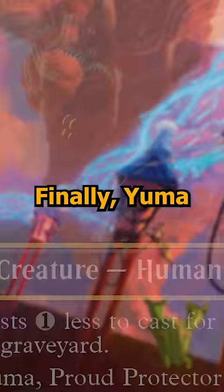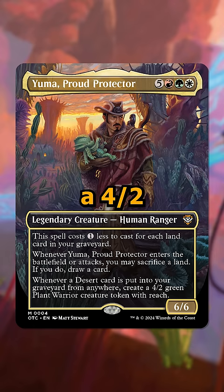Finally, Yuma is an eight cost red, green, and white 6/6 that costs one less to cast for each land in your graveyard, lets you sacrifice lands to draw cards, and makes you a 4/2 token every time a desert card is put into your graveyard from anywhere. This might actually replace Hazen as the best desert commander.